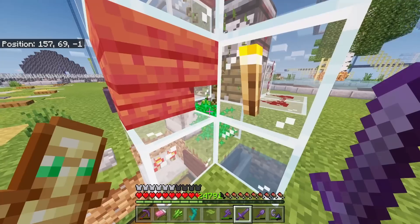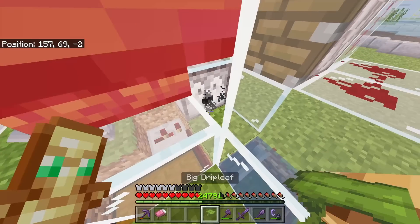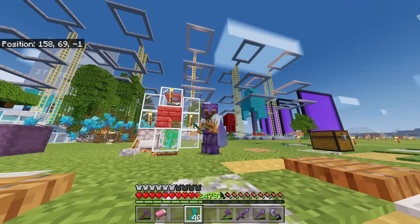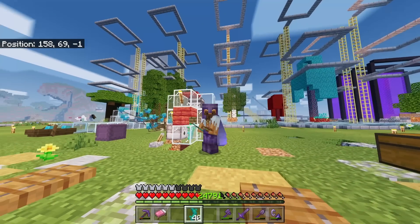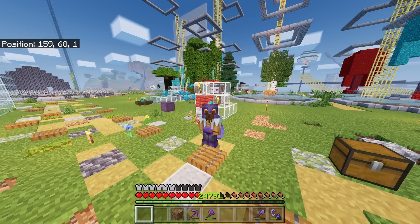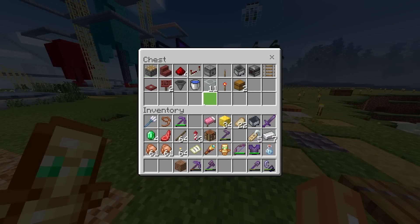Next on the list we've got the multi-use bone meal farm. This thing can produce bamboo, sugar cane, big dripleaf, and twisted vines. Not only does it produce fast, but this farm is really fast to build as well. The items you need to build it are in this chest.